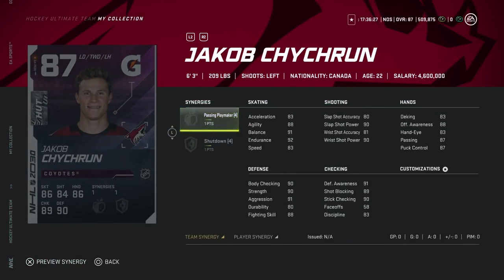Then we've got the Arizona Coyotes Jacob Chikrin, 6'3", with Passing Playmaker and Shutdown. Not a very good synergy combo, and the fact that he's only got 83 speed makes this a hard avoid. You could get away with it if you play very passive and don't take chances with your defenseman, but at this stage of the game with all the higher-end cards out, you're going to get absolutely blown by. If you do want to try him out, pair him with someone really fast like Kael McCarr or Ryan Merkley. But if I pack this Jacob Chikrin, I would definitely sell him.